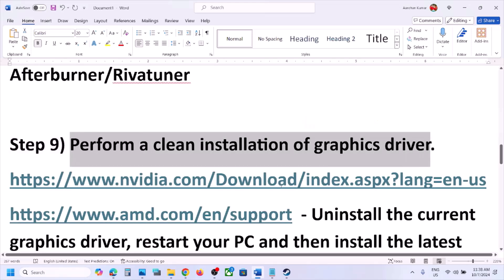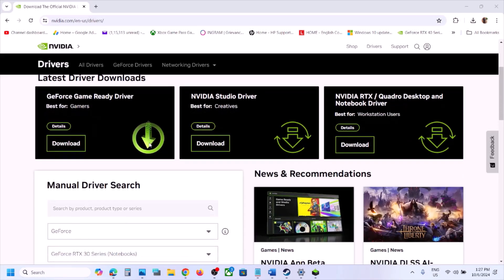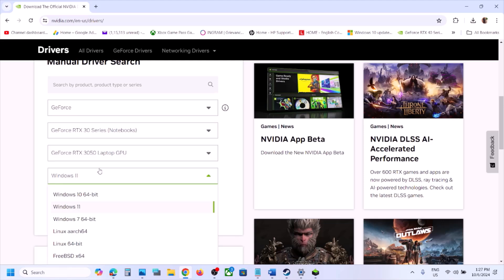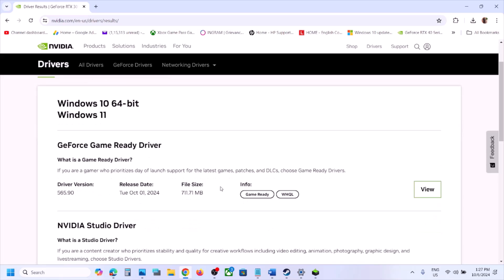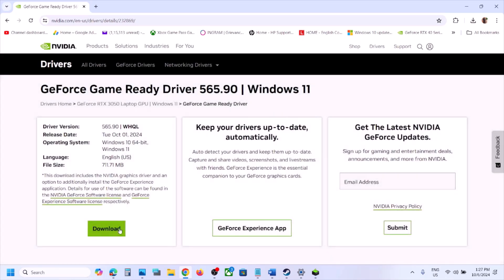The next step is to perform a clean installation of your graphics driver. For Nvidia, go to the Nvidia website; for AMD, go to the AMD website. Select your graphics card and operating system (Windows 10 or Windows 11), click Find, and download the latest driver — currently version 565.90 for Nvidia. Run the downloaded EXE file.